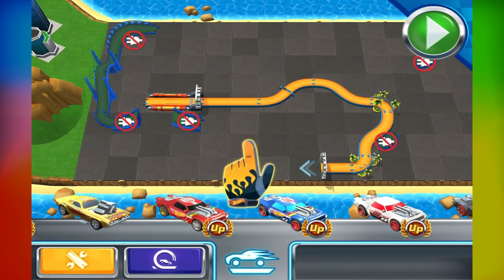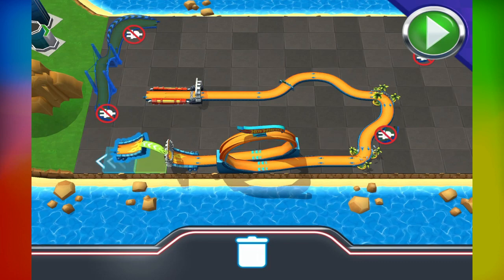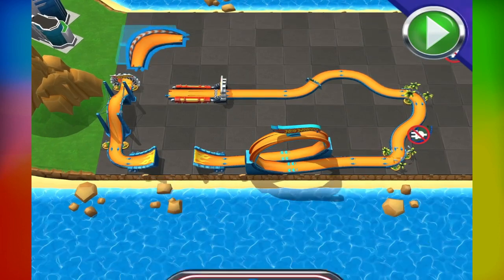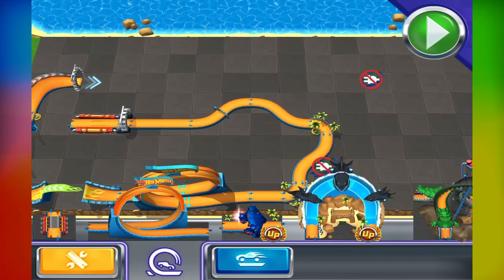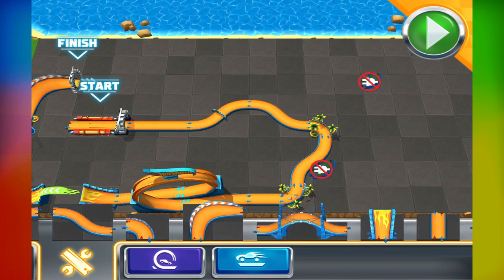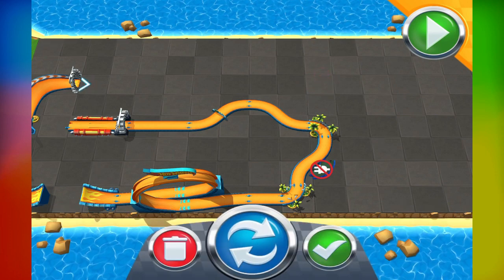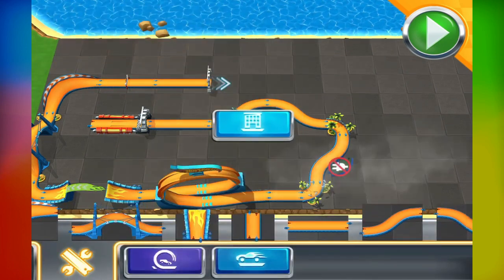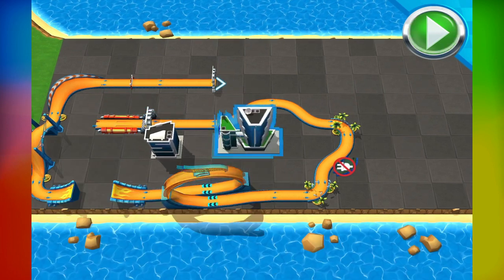Just tap on a car and watch it go! Ready to race? Now check this out — Crops! You can use them wherever you like to create awesome scenery for your races!